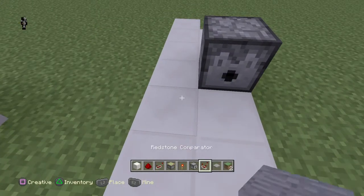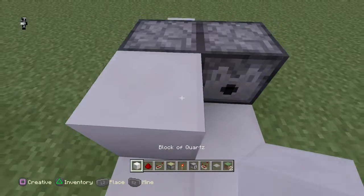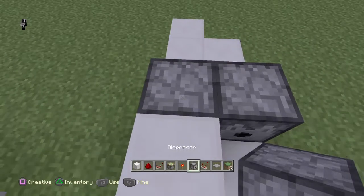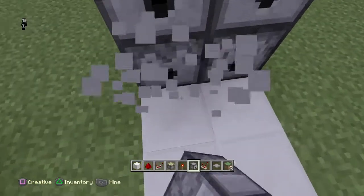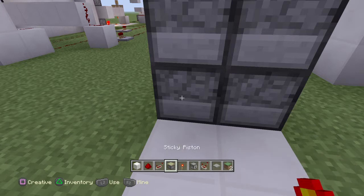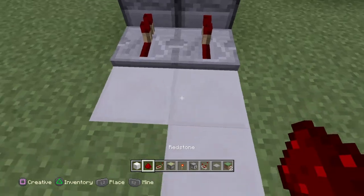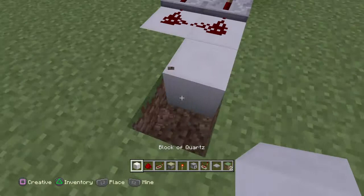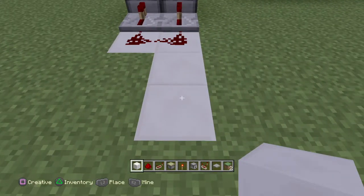Now let's place our dispensers in. You will have to go into sneak mode: dispenser, dispenser, dispenser, dispenser, dispenser, dispenser. Break that block. Now come back over here and we're going to throw two more repeaters on one tick, then redstone dust, redstone dust. I'm going to break as I go so you can see, but this is all flush level.